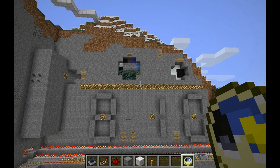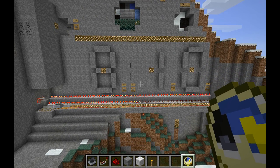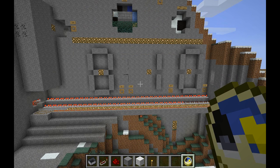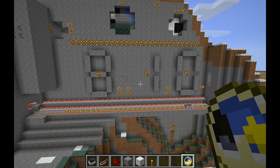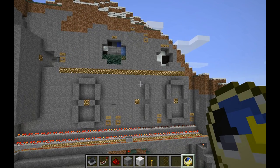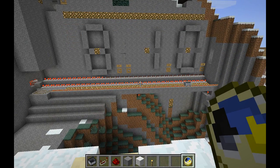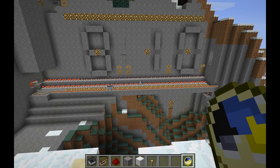You'd probably just have to break and replace the frozen repeater to get it to work. Here I used pistons sticking out instead of coming in from the side, and there are just strips of glowstone to light it up. It works pretty good like that.